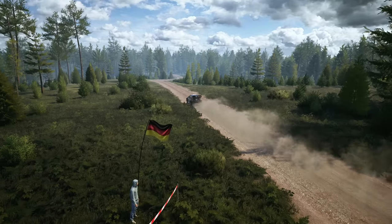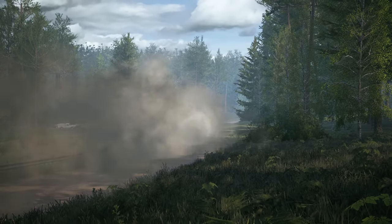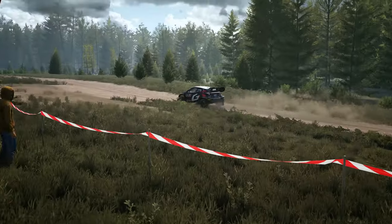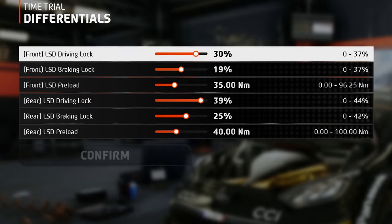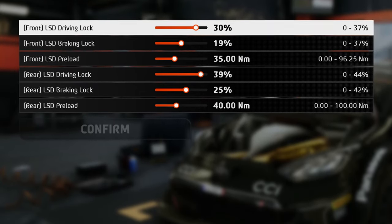For the differentials, the job is simple: more turns equals less lock, fewer turns equals more lock. But of course, this applies only to the driving lock. For the braking lock and preload, a smaller lock value is still recommended to help take the turn smoothly and reduce understeer.